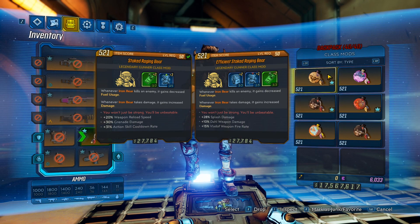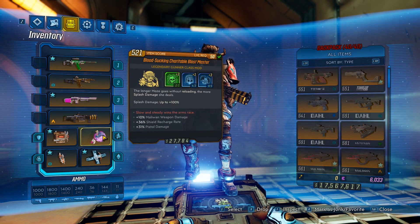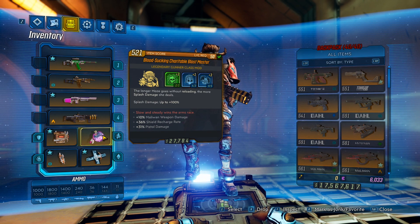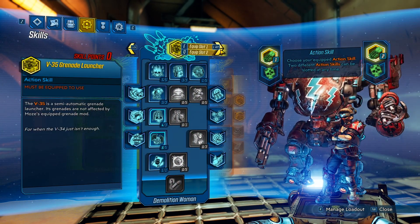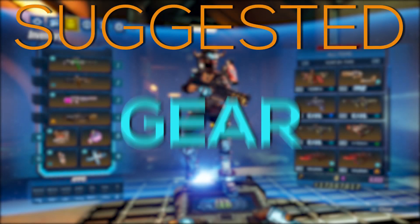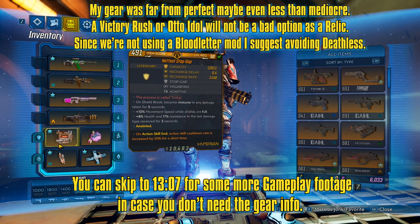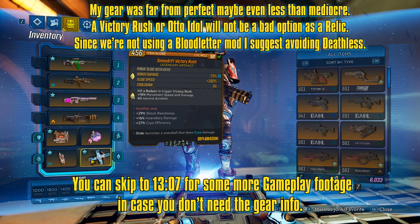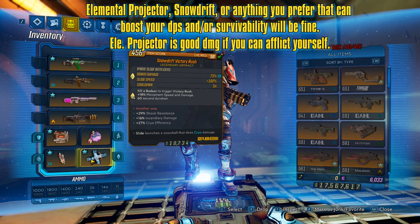The Blastmaster mod I was using was nothing too fancy - actually a very bad one, but it was the only one I had. The first part of the video will be with this Blastmaster mod, then the second part of the gameplay demo will be with the other mod. Gear-wise I decided to first show you the things at the bottom and then go into detail about the weapons. I had a very bad relic - this was my best relic on this character. I could have probably gotten a better one from my other characters or mules, but this is what I was using: a Snowdrift Victory Rush.